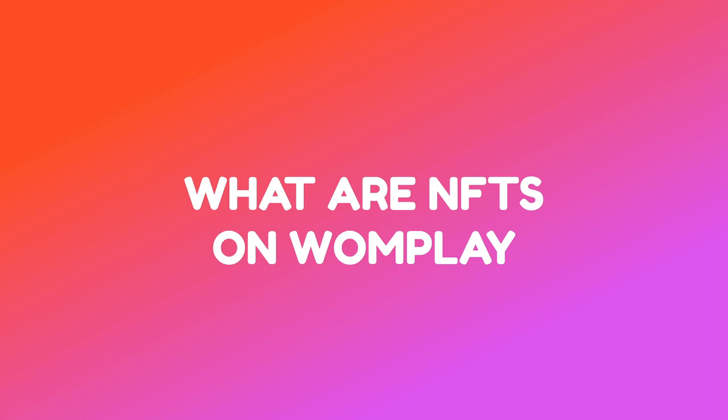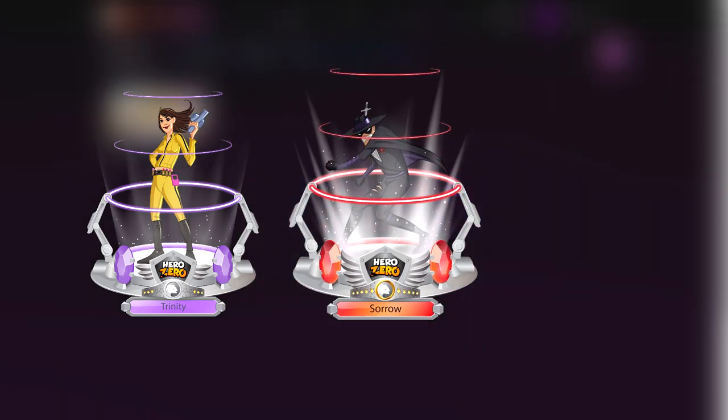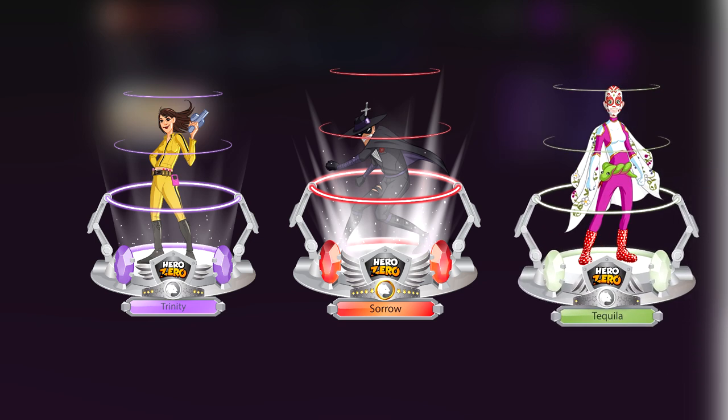All NFTs on Whoply look like super cool figurines of different rarities – common, rare, epic, legendary and mythic. Note the different colors; that's how you can tell them apart.